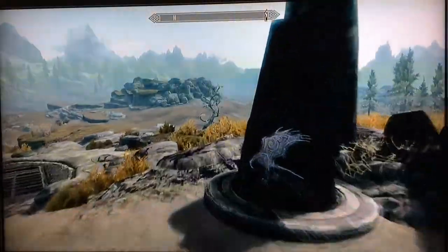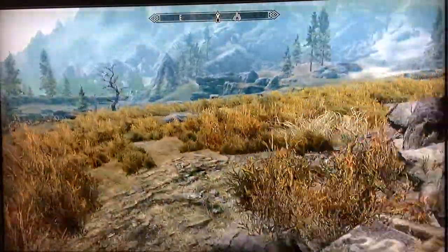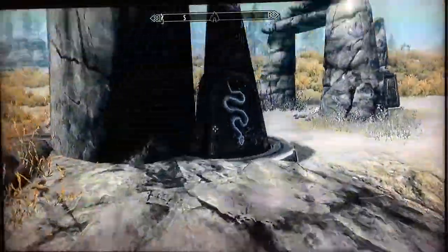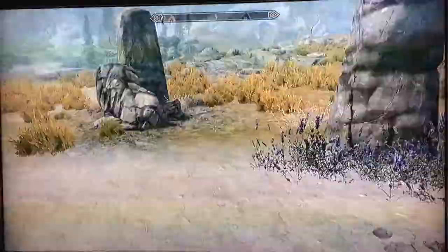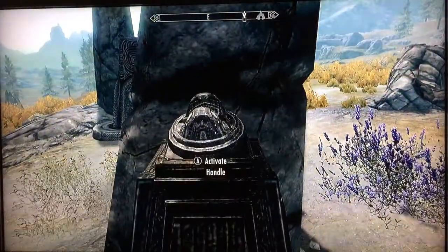Now on to the final puzzle stone. Let's see where the clue is located — snake. So we turn the next stone toward the central handle pillar. And voila!